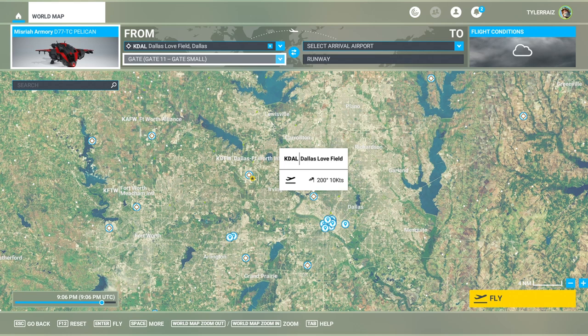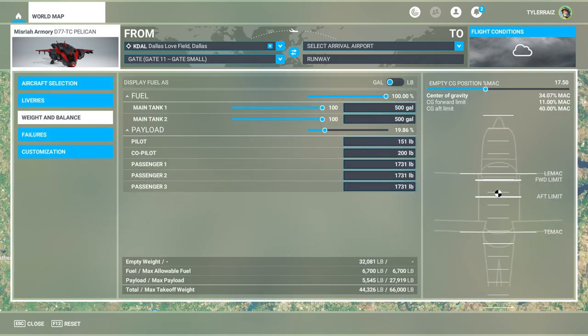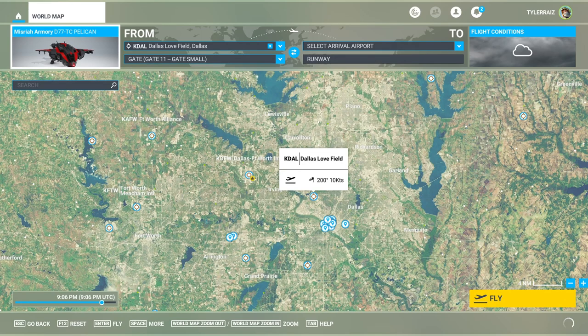It doesn't really matter whether we start at a gate or not with the Pelican. I've decided to go with the red and black livery here, and people did note that we could pump the passengers up to fairly large masses - much more than this. So I guess even though it's only got three passenger slots, it depends on what you call passengers; they could be thousands of pounds a piece. Let's go with the maximum load just to see how it handles, though I'm going to insist that I'm not that heavy. We'll see how it takes off vertically and compare that to my previous attempt with the Halo Pelican. Let's see Dallas with this freeware photogrammetry - hopefully it'll look good. We'll definitely want it in daytime.